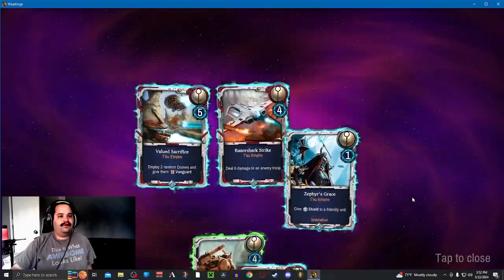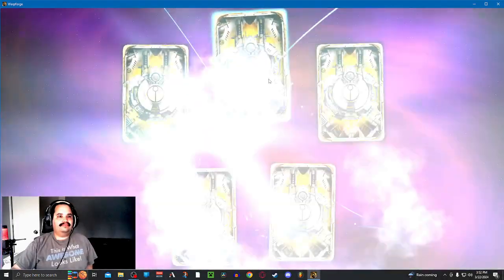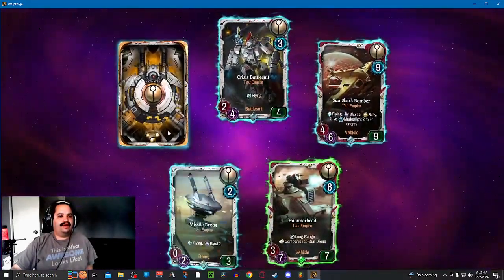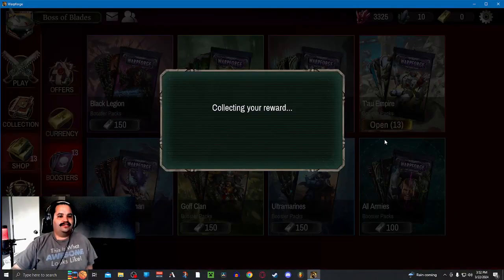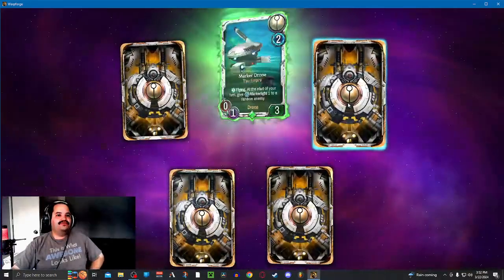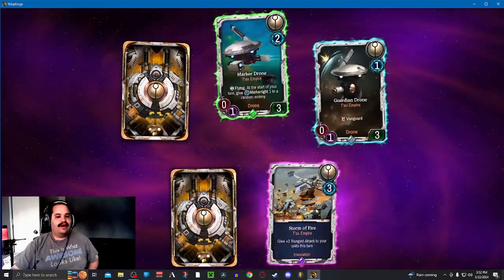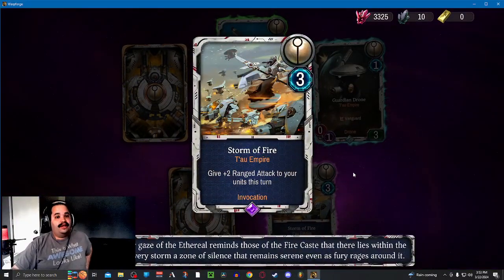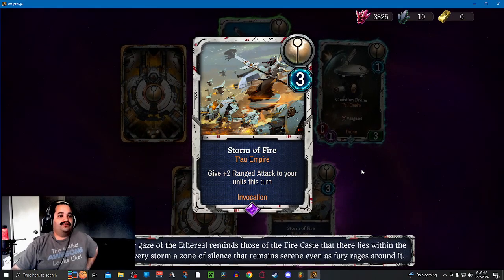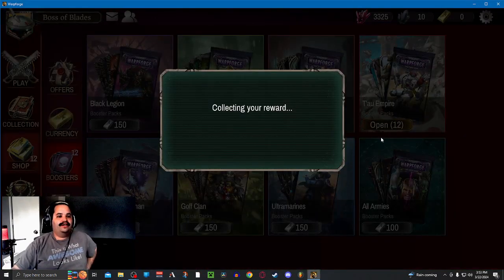Another Bodyguard, Foulsuit, Hammerhead, Onslaught — we still have 13 packs left, and we got 2 legendaries already. Marker Drone — ooh, Storm of Fire! I do not have this one. It's really good — 3 mana, give ranged attack plus 2 to your units this turn, which is very strong with Marker Lights. That definitely would slot into the Drone deck.